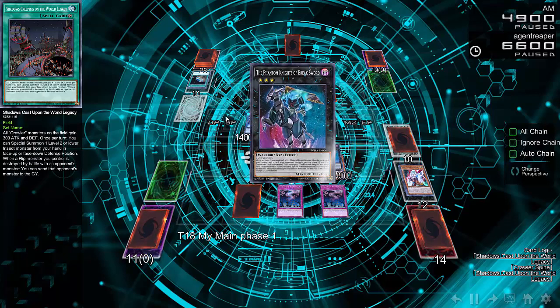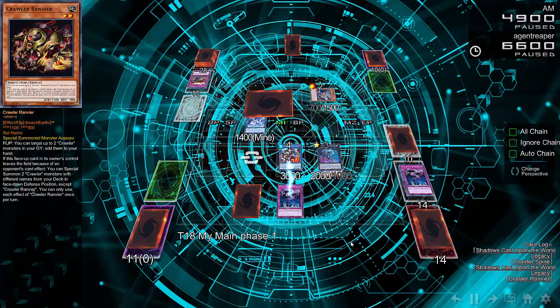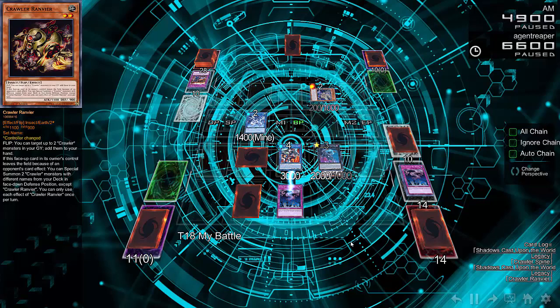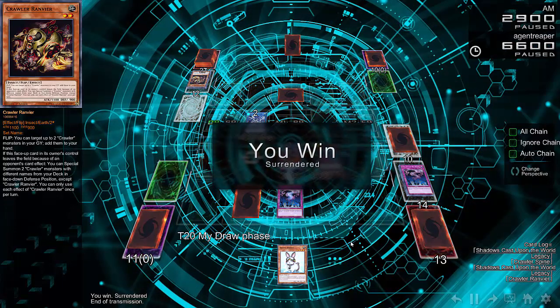Another good thing about taking your opponent's monsters is you can Link Summon with them, and it doesn't really matter what you take — every monster is useful for Link Summoning. He's finally able to go for some offense with the Phantom Knights of Braceward, start using those Call of the Haunteds that are all but dead on the field. Verilodragon at this point is just unstoppable, and the duel is pretty much over. When you only have one face-down monster against a Verilodragon, you might as well just concede. Verilodragon just takes over this entire duel.